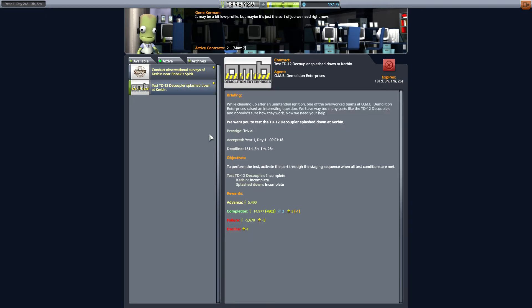Today we are going to fulfill the contract titled 'Test TD-12 Decoupler Splashdown at Kerbin.' While it seems like a straightforward contract, it has some caveats. You have to perform the test by activating the part through the staging sequence when all the test conditions are met. The test conditions are: test the TD-12 decoupler in Kerbin at low altitude, and then splashdown. You have to actually test the decoupler when it's splashed down, and you can't really do that if it's detached from the craft.